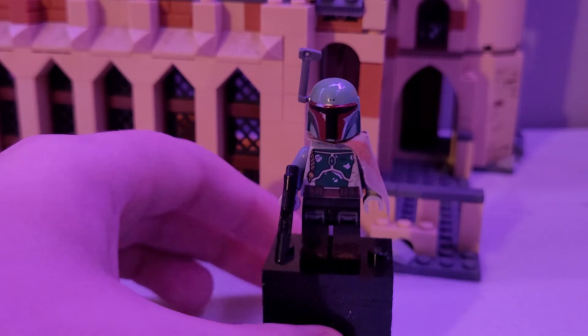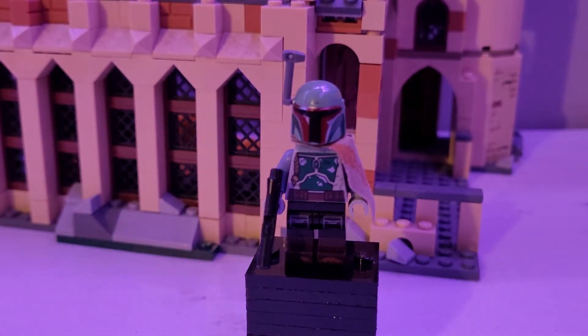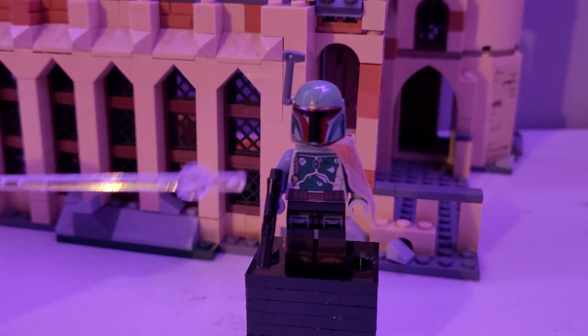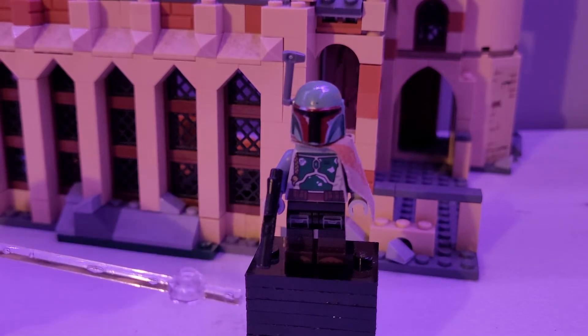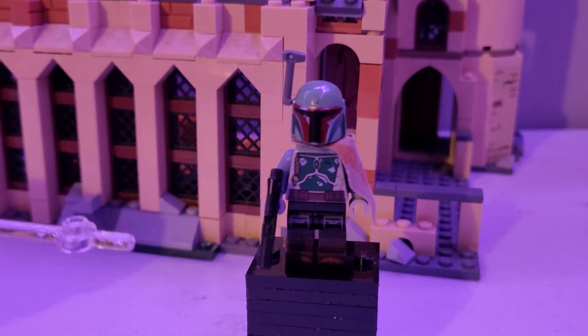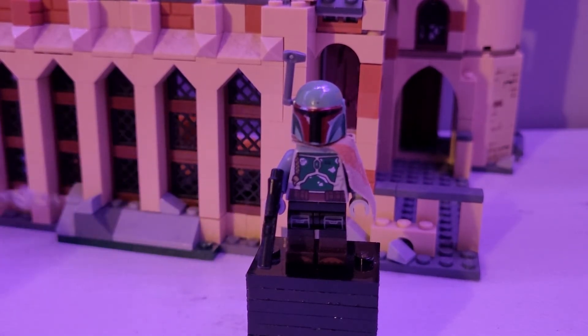You can get retro Boba in a lot of sets. To sell your buyers something special, like how Harry Potter does gold figures, Star Wars should do chrome, gold, or retro figures like the 20th anniversary sets. For Boba's Palace specifically, put the retro Boba Fett from the very first Boba Fett ship — I think that would look very well done and really sell buyers.